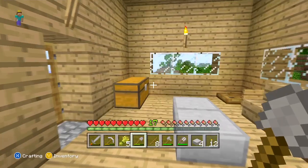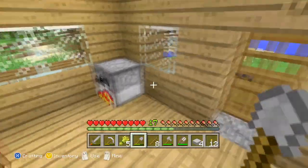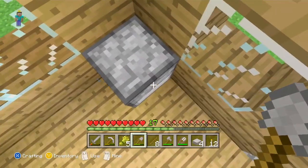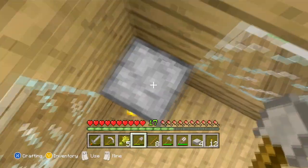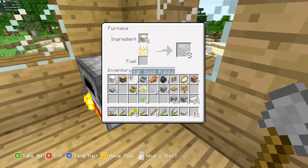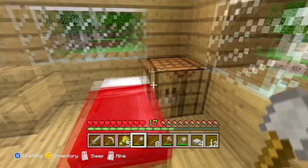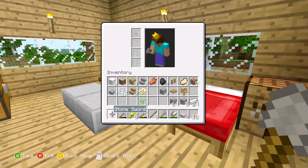It was just awesome getting to read all the forum posts and reactions. People were all excited about making stairs because there was no sneak option, so making stairs was a lot harder back then. Now you can just crouch and you don't fall off. People were excited about making a tower of cobblestone blocks going straight up in the air, and then gradually people started making castles.